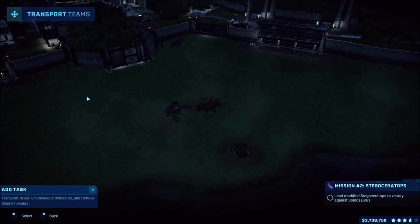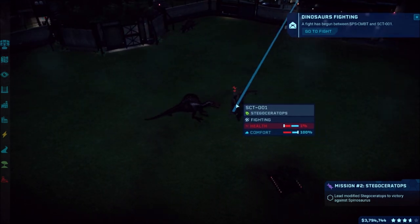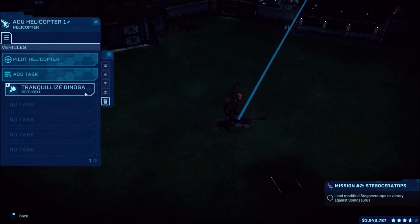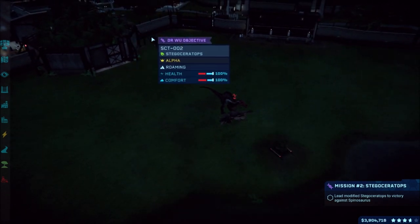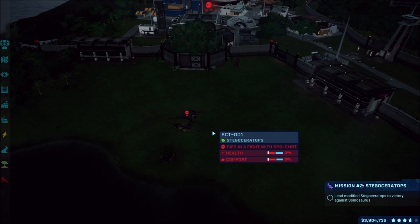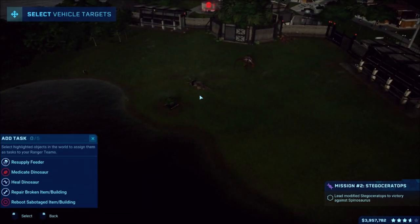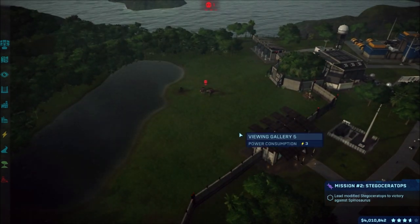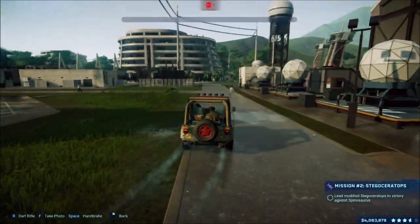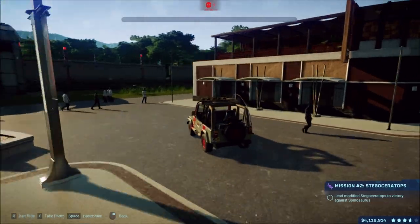There we go, should be good enough. I don't want those two to fight - it needs to be that one. The Spino may actually just kill it. Well, there it goes - cancel that. Now we're going to start getting that one uncomfortable because it's lost a friend. Come on, you gotta come save it! I gotta get over there - let's hope they start fighting by the time I get there.